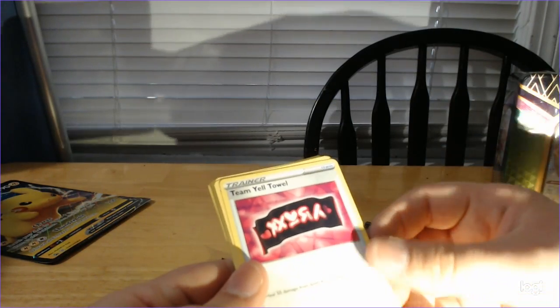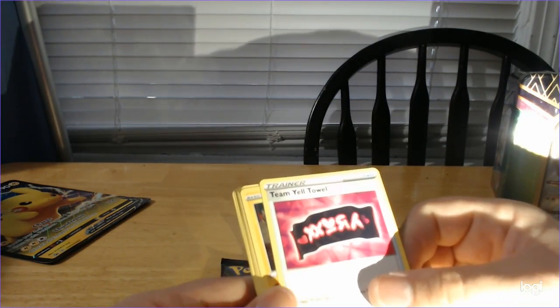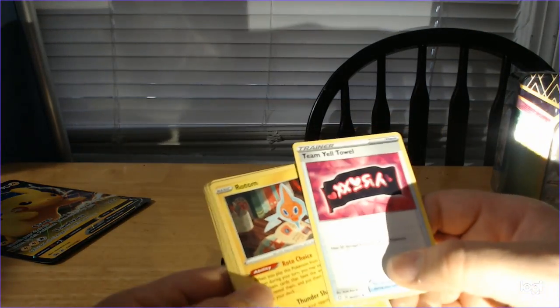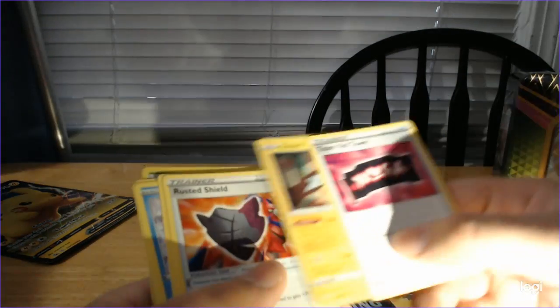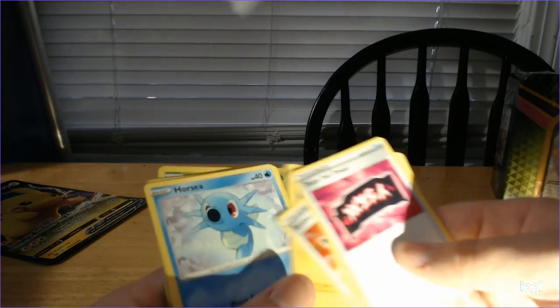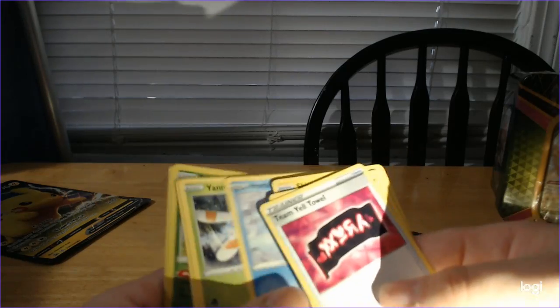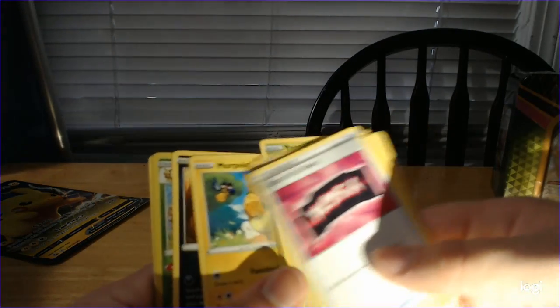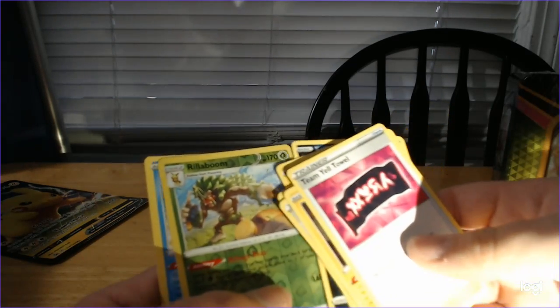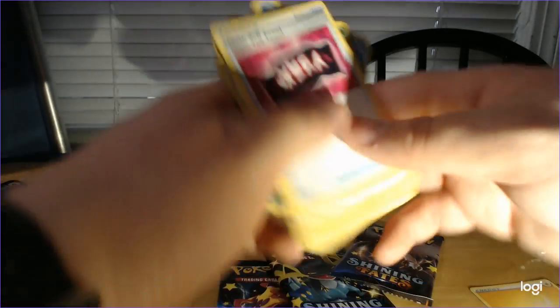Team Yell Towel — I just beat that part of the game; it was rather underwhelming, really. Rotom. Rusted Shield. Shinx. Mudbray. Yanma. Morpeko. Koffing. Nice Reverse Foil Rillaboom. And Manaphy for the rare.